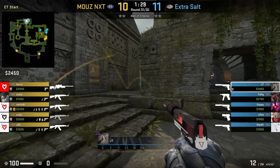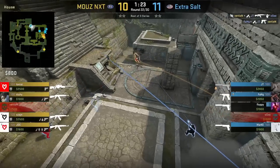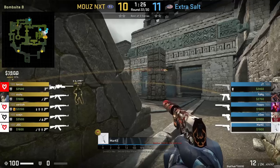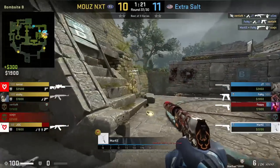Extra Salt are on eco and stack forward B with JT in CT spawn with 1 flash. Mouse will run into the B stack where JT flashes over the wall to B, absolutely wrecking them as they entry into site, leading to an eco win for Extra Salt.